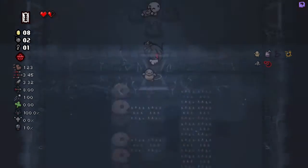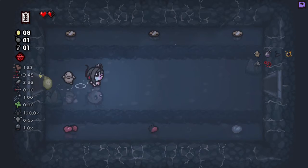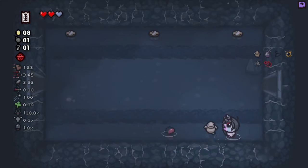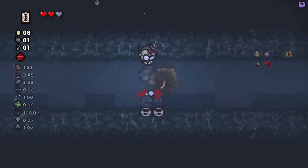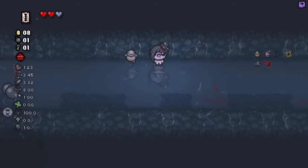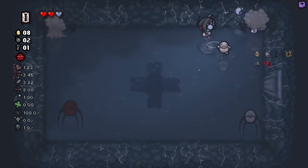I feel like we can get some pretty good value out of this. There's a soul heart - waste a bomb and go get it. Now we can razor blade ourselves down, but now the important thing we did is we secured our devil deal, as long as we don't take any bad hits. This guy's blind - pop him. Explosive O again is going to do his thing, just takes a little time. Look at that, we got our bomb right back.